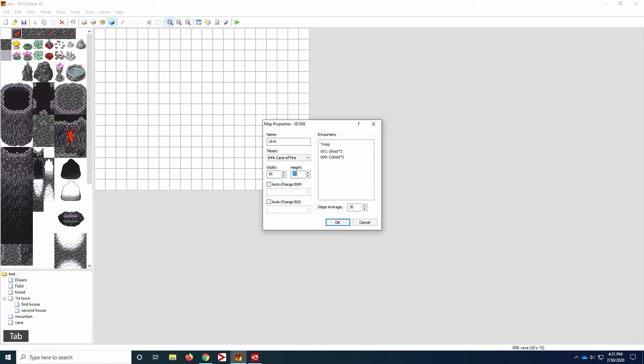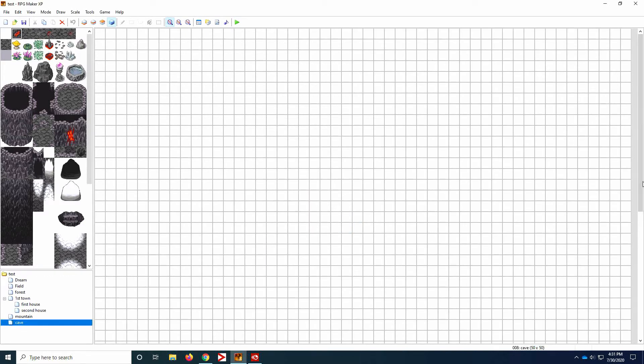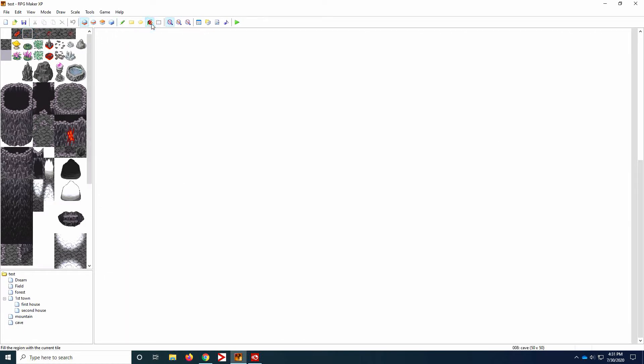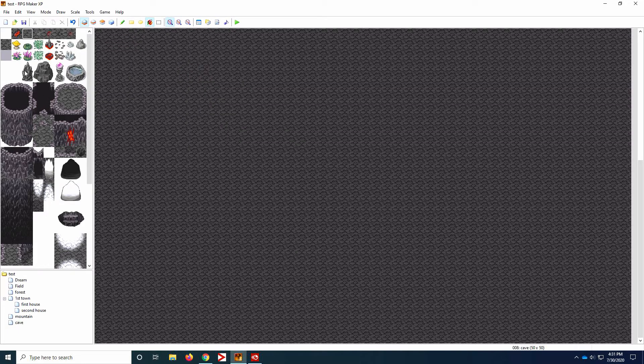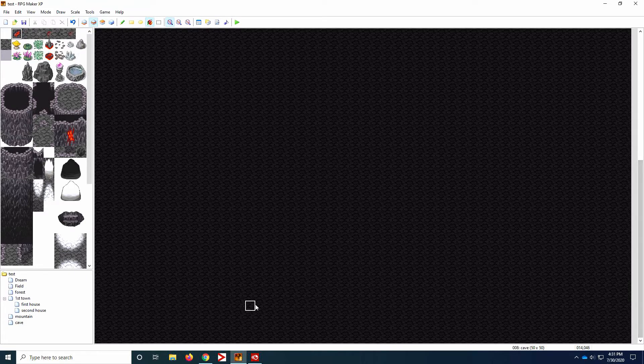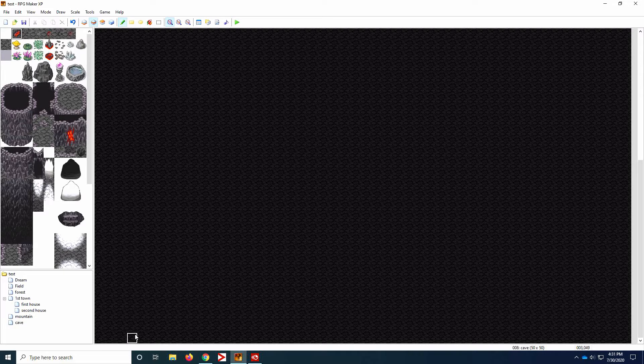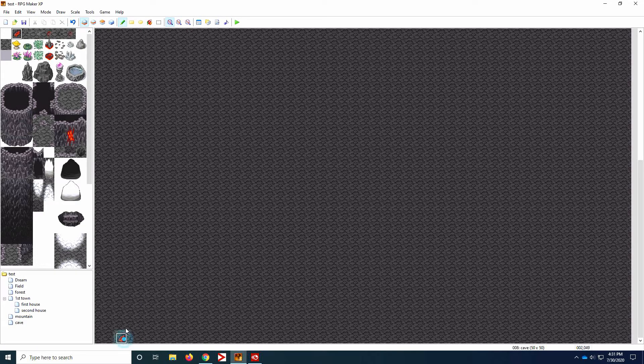If you choose to make a maze out of this map, you're going to need to make the map much bigger than the standard size. This auto tile I chose is one your character cannot walk on. If you make your maze out of that, you're just going to draw up a maze that your character will have to go through, and only one of the end tunnels that you create is going to have the exit to the next map. So just go ahead and make your maze.